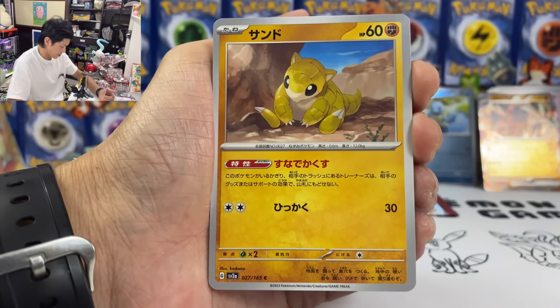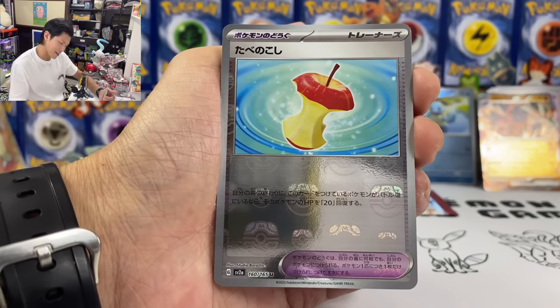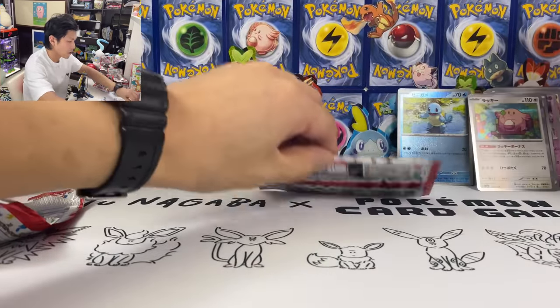Ivysaur. Farfetch'd. Magnum. Oh wow — I have an Opal Master Ball! And finally a Chansey, holo. Last pack.